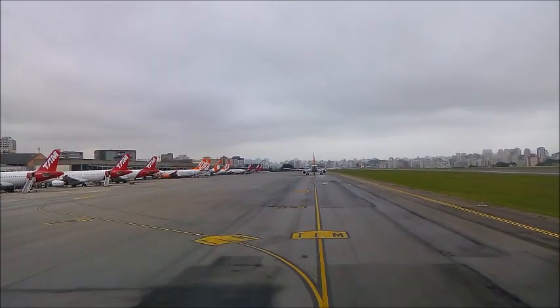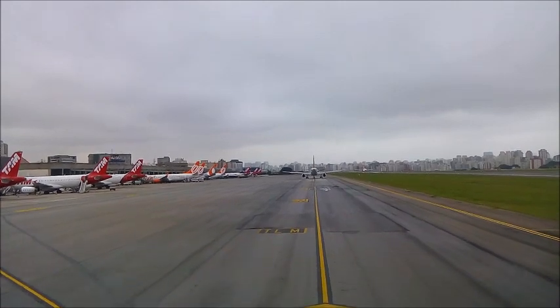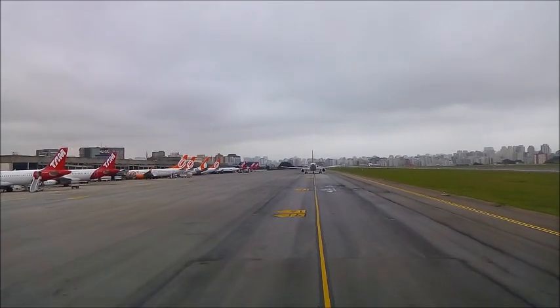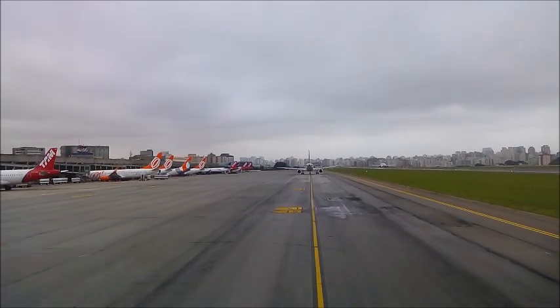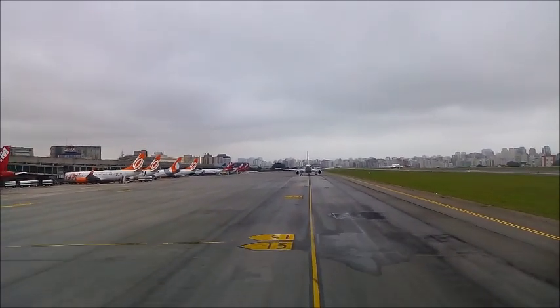Chicago Tower 6-12-75, 9-1-4-right. 6-12-75, midway tower, winds calm. Traffic holds in position on 3-1-center, runway 4-right, go to the line. Go to the line, 4-right, 6-12-75.